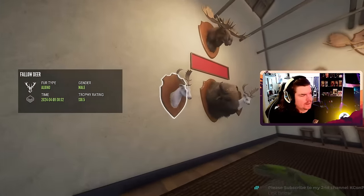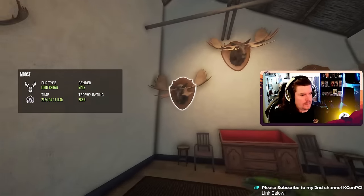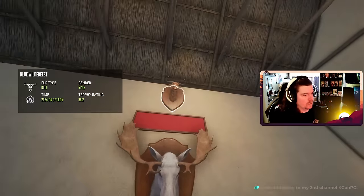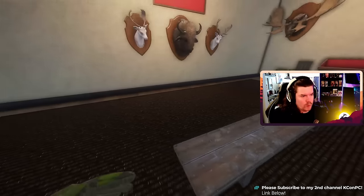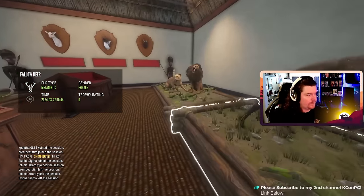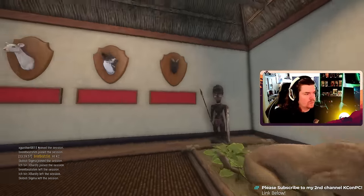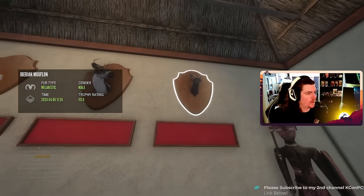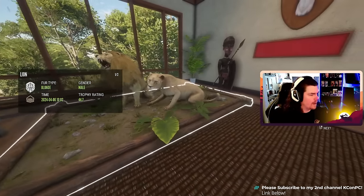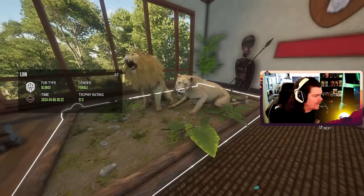Albino fallow, diamond plains bison, albino fallow. Diamond moose, diamond moose, diamond moose, albino moose, albino moose. Diamond gold wildebeest. Okay, main room — let's go. Melanistic fallow. Dark brown lions times two — that's cool. Melanistic Iberian mouflon, piebald reindeer, albino whitetail, and then he's got the blondes, more blonde lions — geez, on the same day.